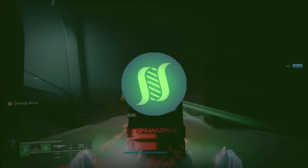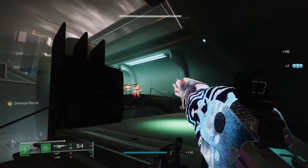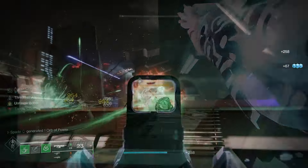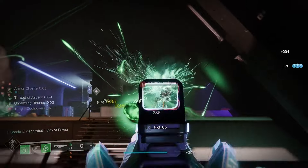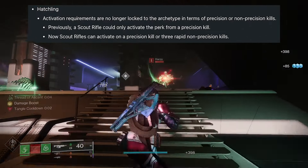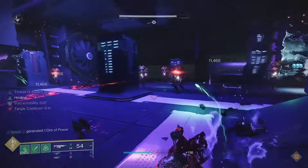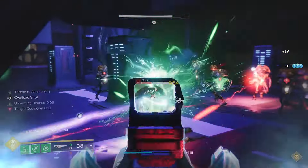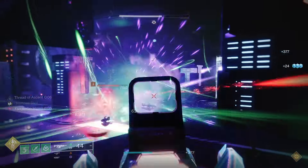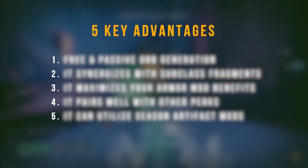Hatchling actually got a buff back on March 5th with update 7.3.5. While everyone was focused on the update's massive shakeup to the PvP sandbox and buffs to perks like Hill Clip, a lot of people overlooked the small but important tweak making it so proccing the perk is no longer dependent on the weapon archetype or getting precision final blows. It can now activate on non-precision multi-kills of three enemies within three seconds, in addition to still proccing on precision kills. Although this tweak seems small on paper, it's a bigger change than you might think — five advantages I'm going to highlight in today's video.